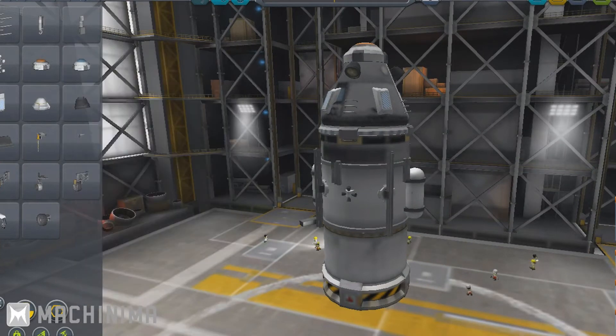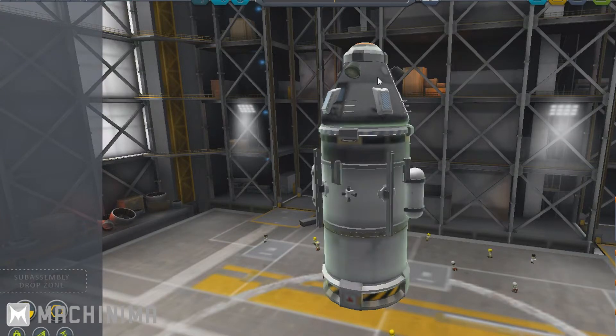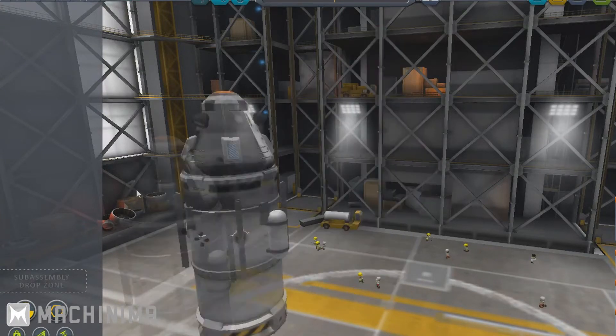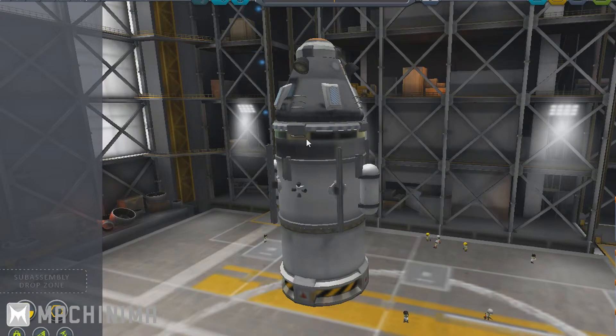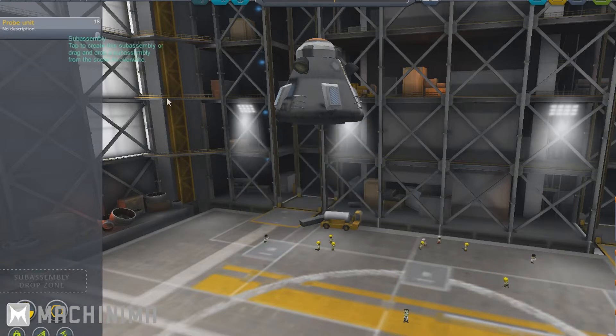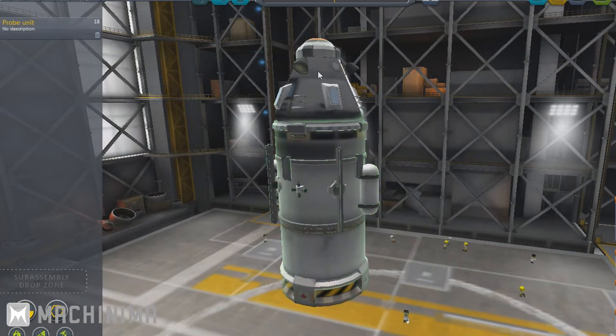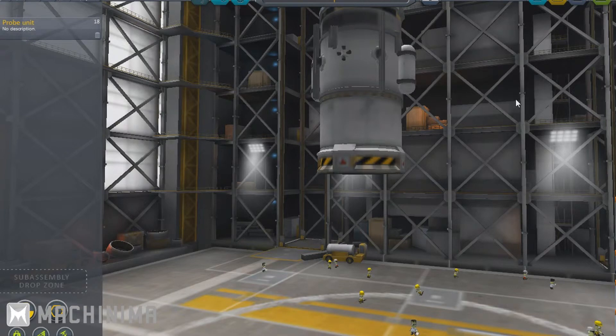That's the command pod section done. Science isn't really needed for this mission. We also have Sub-Assemblies — basically you can drag and drop the whole vehicle into the sub-assembly drop zone, give it a name, and save it. You can then click that sub-assembly to bring it back into any build. It's very useful for duplicating parts or reusing them in other missions.